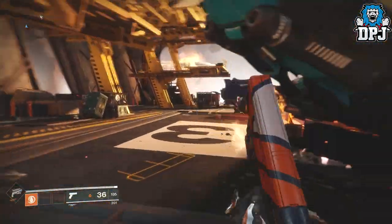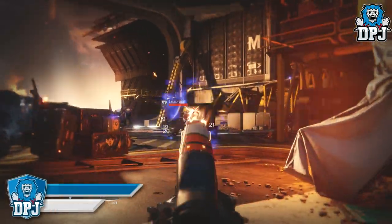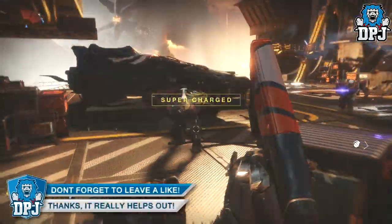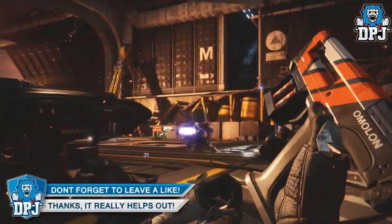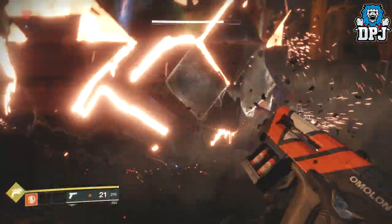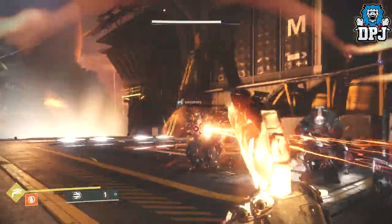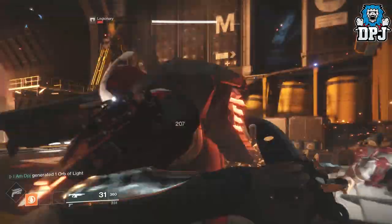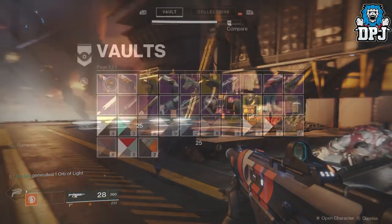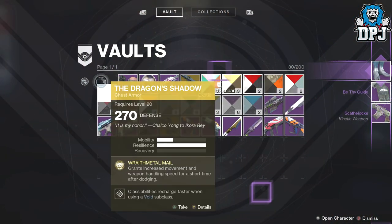So what I suggest, especially because it's early days, is to start a new character — make it the same class as your first character — and simply run the full campaign story again. If you do this with the help of friends at a higher power level, it won't take you too long at all. Even with a fresh fire team, it still won't take too long.